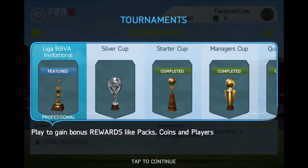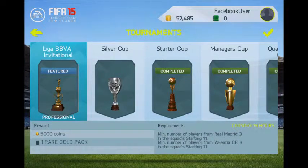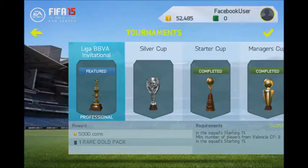This current tournament is the Liga BBVA Invitational — it's Real Madrid and Valencia. So if I pack any Real Madrid or Valencia players, I'm going to want to sell them.